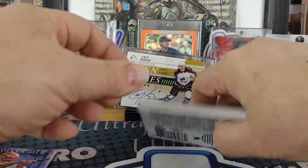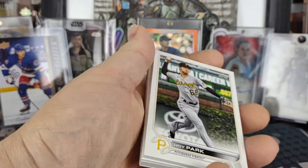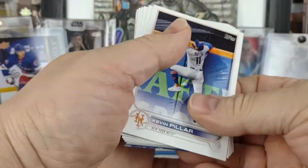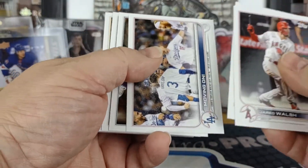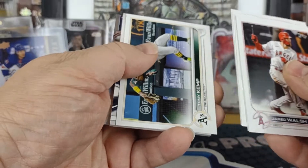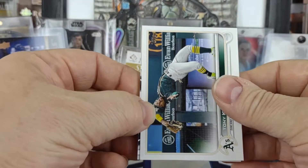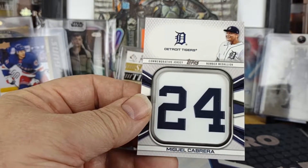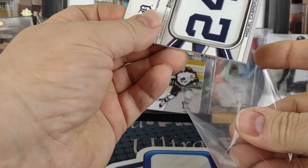Last pack of the first box and we'll jump right into box two. So far no sign of Wander. Nelson Cruz, Raffi Devers, and our relic — Miggy, Miguel Cabrera. We'll sleeve it up.